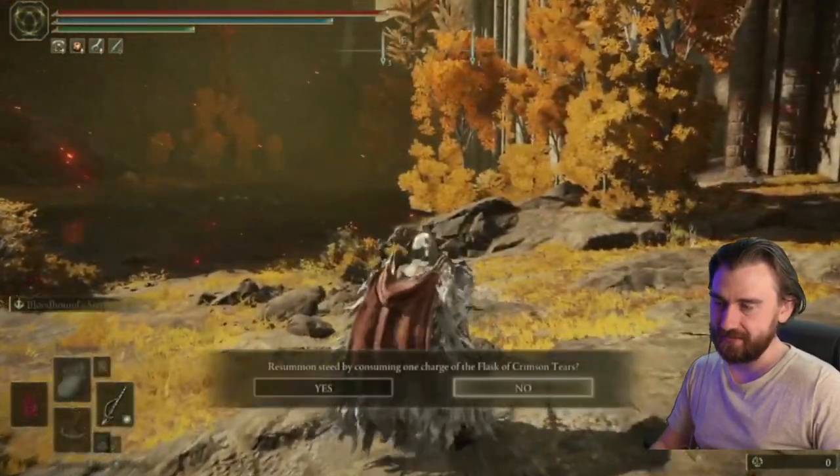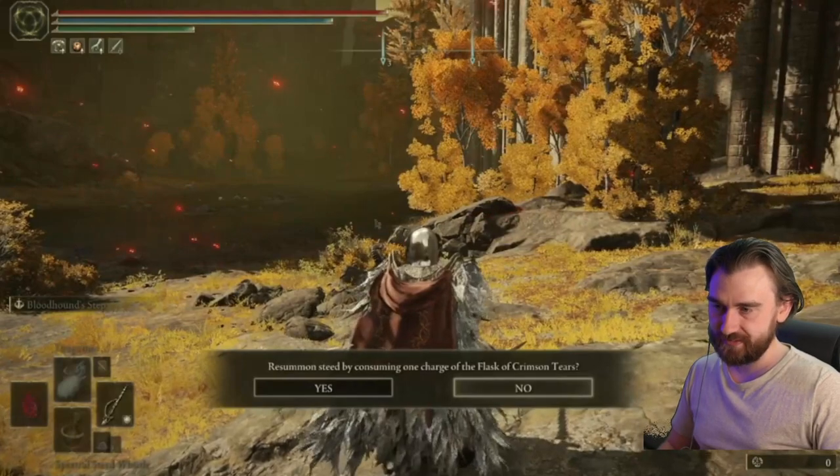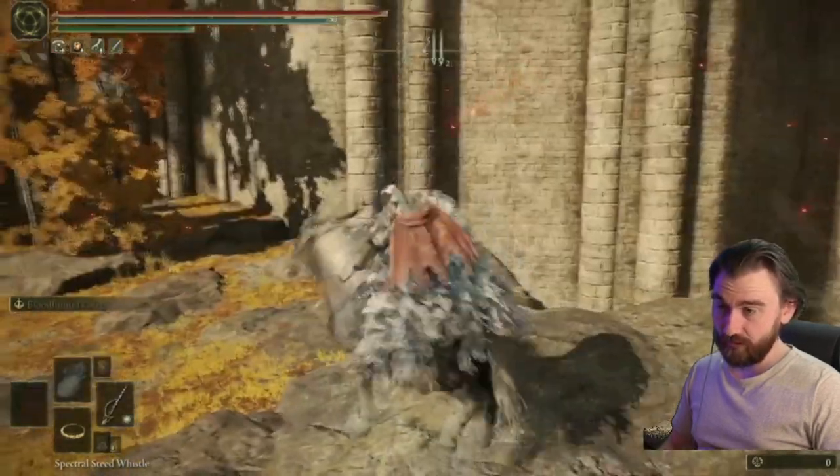You just jump back and then you get this thing where you get the flask and the steed merged. That means it's gonna work. So then just summon, click yes, summon again — and whoa, flying glitch!